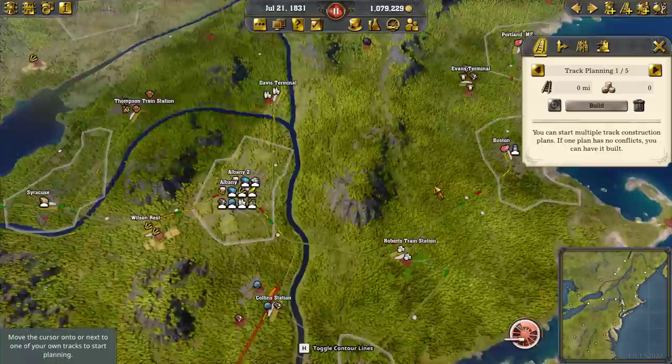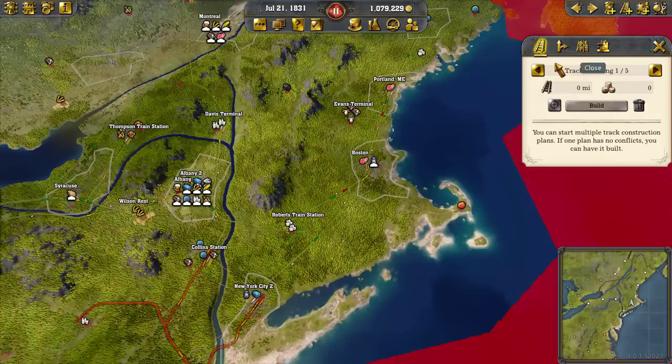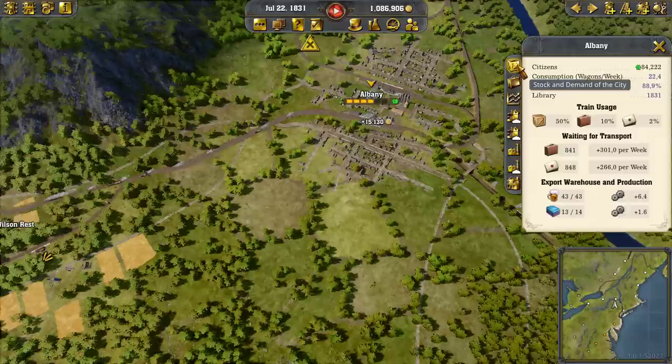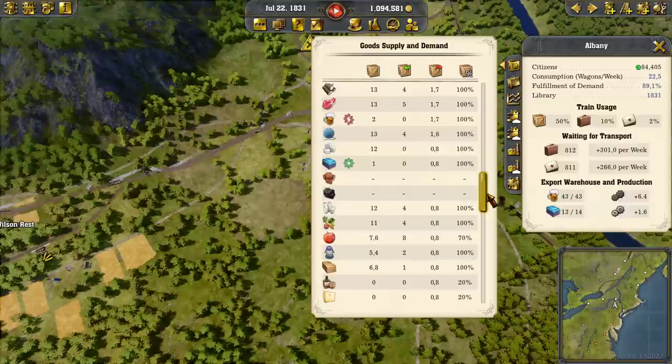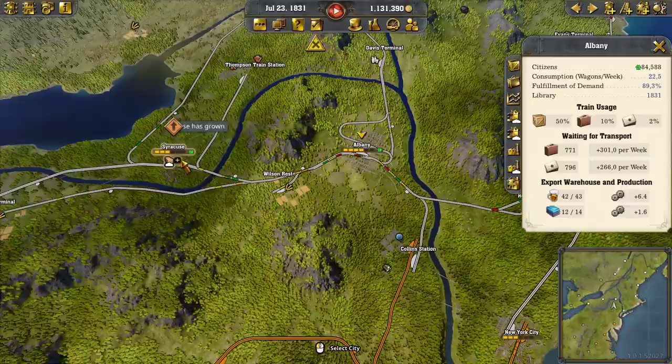I want to take a step back and first see where in the world we are. We're waiting on Albany to grow to 90,000 so we can put in a university. Let's take a quick look — it's at 84,000 and at 89% growth. Is there anything else reasonable we could do for it? Alcohol, dairy products... Oh look at that — speaking of the devil, Syracuse has grown! We can put another industry in there.